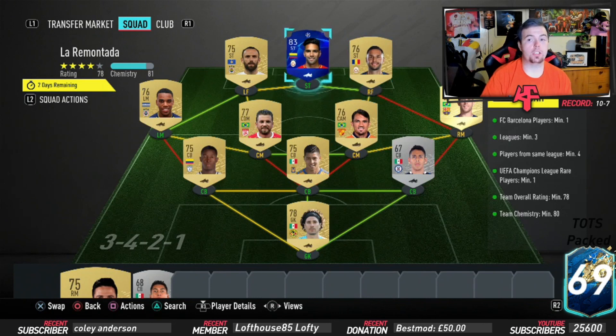You need a Champions League rare as a minimum of one — as you can see I've got Falco. The higher you go the better, because you can get away with lower rated players for the rest of them. The team overall rating is 78 — you can probably lower some of the gold rated players but not by too much, or raise them slightly and maybe fit in another silver player. I've put a low silver player in, so maybe going 70–71 rated you might get away with two silvers. Team chemistry is 80, running at 81, no position changes or loyalty needed — just strong links.